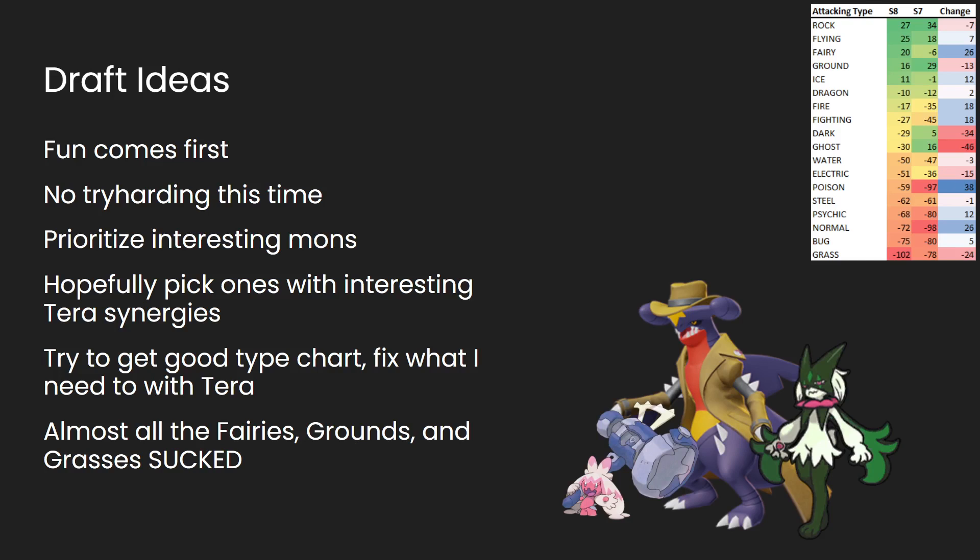I did want to note that this was a really limited format for a couple types. Every format is going to have types that are more common than not, and this one has an absolute trench where the fairies, grounds, and grasses should normally be. Like, the only good fairy type of value was Tinkaton. Garchomp is like the only ground type, besides maybe Dawn Phan. And I can only think of three good grass types. But I think Meowscarada is probably the best grass type in the game — and partly because it doesn't have to be a grass type.